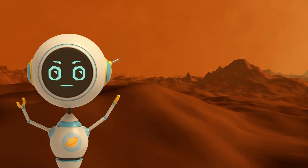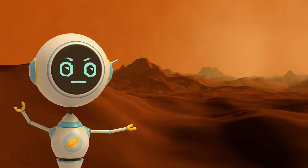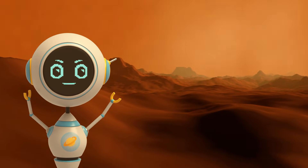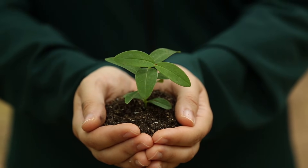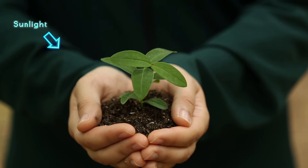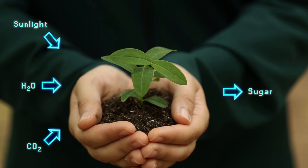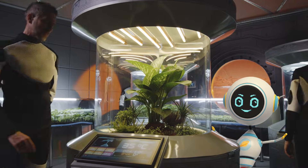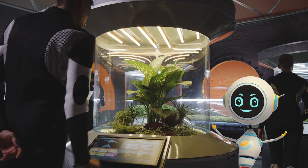Since Mars is further from the Sun, the Sun shines with only 44% of the brightness you experience on Earth. This would reduce a plant's ability to do photosynthesis. Photosynthesis is the process where plants convert sunlight, water, and carbon dioxide into sugar. If humans were to farm on Mars, you would need special light bulbs to give the plants enough light.